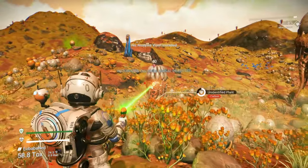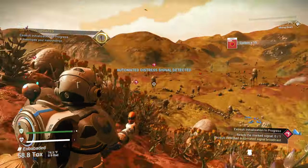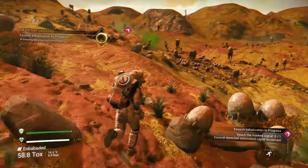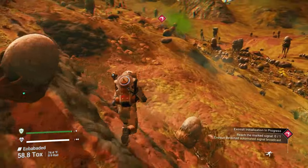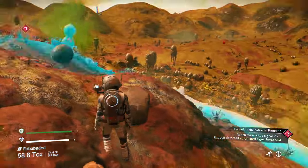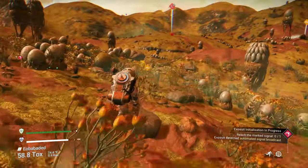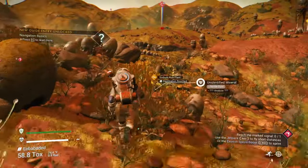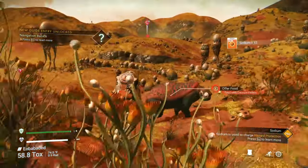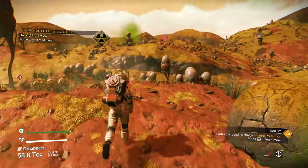So the next thing is we've completed that. You hear by the music that it's giving you a completion ceremony. Distress signal detected — we want to look for where that is. You can see it's pointing us in a direction, so we're going to head that way now. Follow what it's telling you to do — that's my best advice. Every now and then do a scan and pick up elements along the way. All the elements you can pick up are going to be very handy.